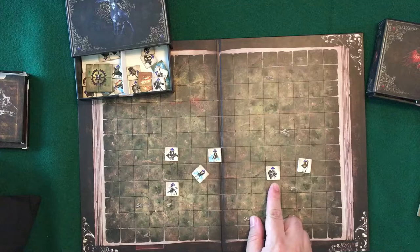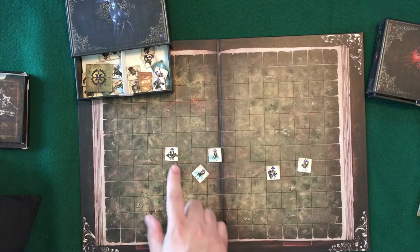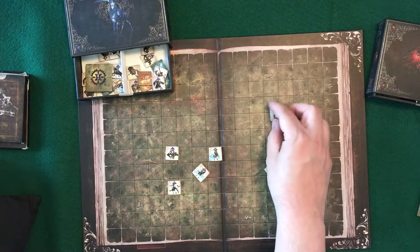The second number corresponds to range. Some units, such as a swordsman or this vampire, have a range of zero — that means they can't shoot at range at all. But archers, mages, or this catapult have a range, which is how many squares over. Diagonals count as one per square as well.